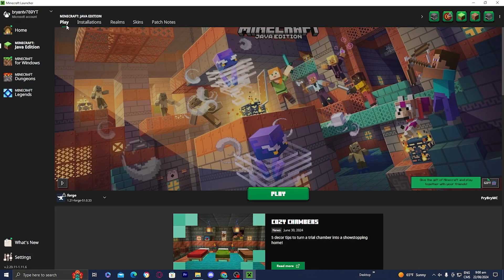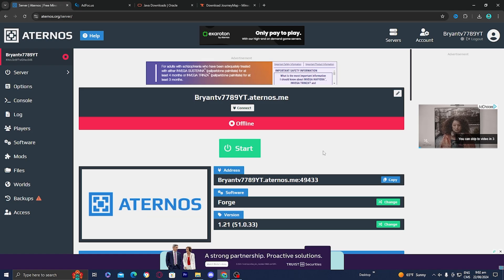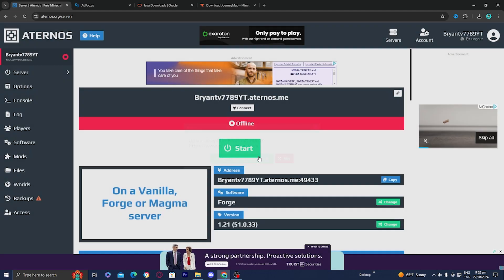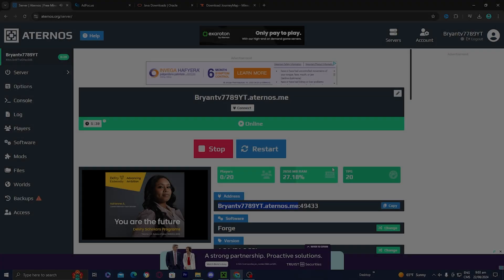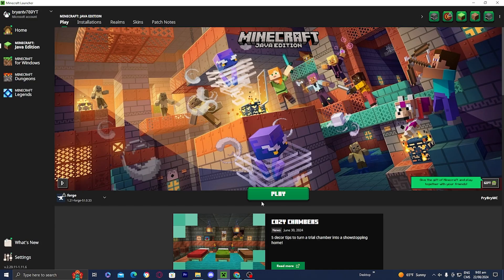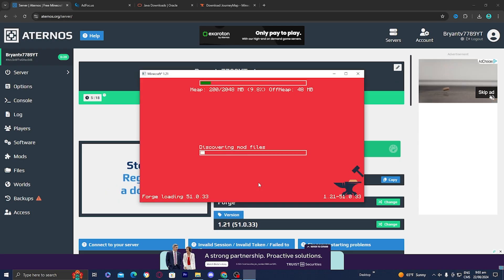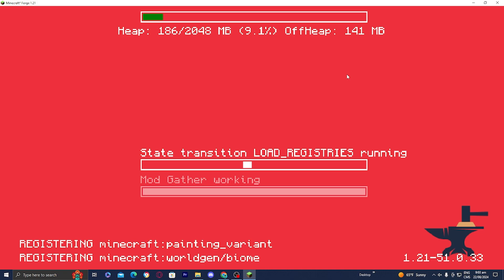Once you have everything ready — your mods downloaded, Java installed, and the Minecraft launcher open — press on start to start your server, press yes I accept, and wait a bit for the server to start. Once your server is online, open the Minecraft launcher and load into Forge 1.21, or whatever version you downloaded Forge for. Copy your IP address and port for the server, and Forge will begin loading all the necessary files.